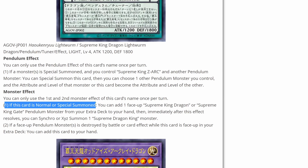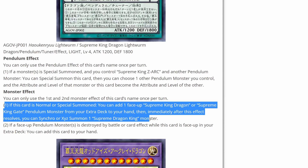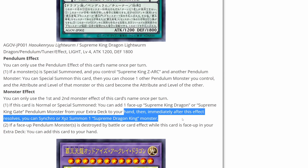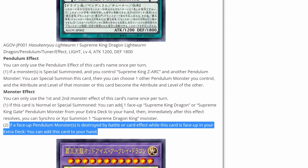And if this card is normal or special summoned, you can add one face-up Supreme King Dragon or Supreme King Gate pendulum monster from your extra deck to your hand. Then immediately after this effect resolves, you can synchro or XYZ summon one Supreme Dragon King monster. So that seems like a pretty easy way of recycling cards and then being able to go into synchro or XYZ — it's a decent card just for recycling and letting you get out your Supreme Dragon King monsters. And if a face-up pendulum monster is destroyed by battle or card effect while this card is face-up in your extra deck, you can add this card to your hand — an easy way of getting it back quickly.